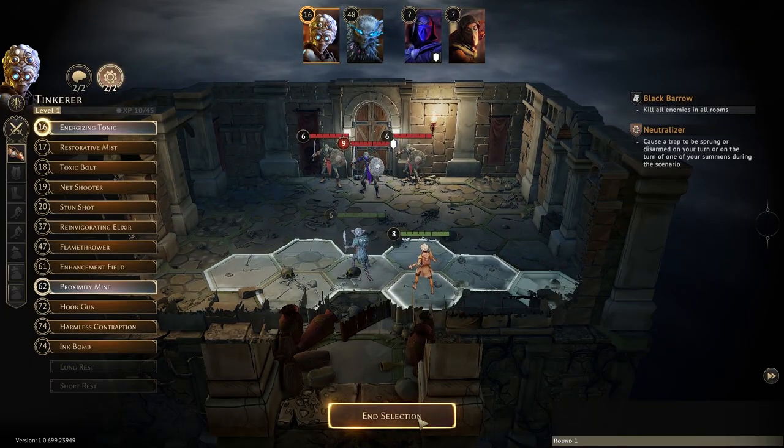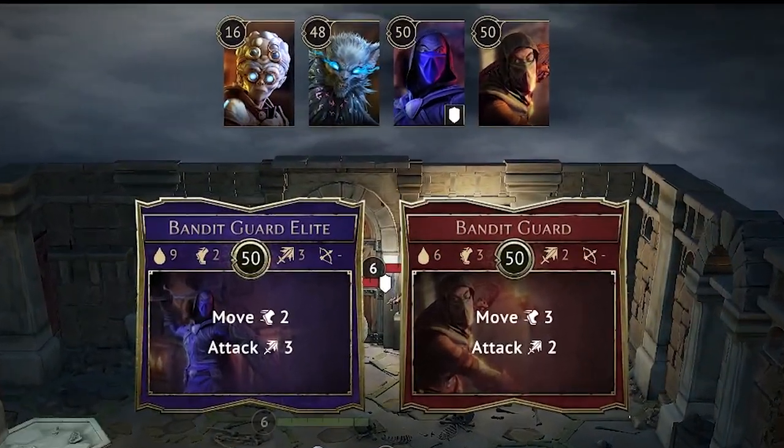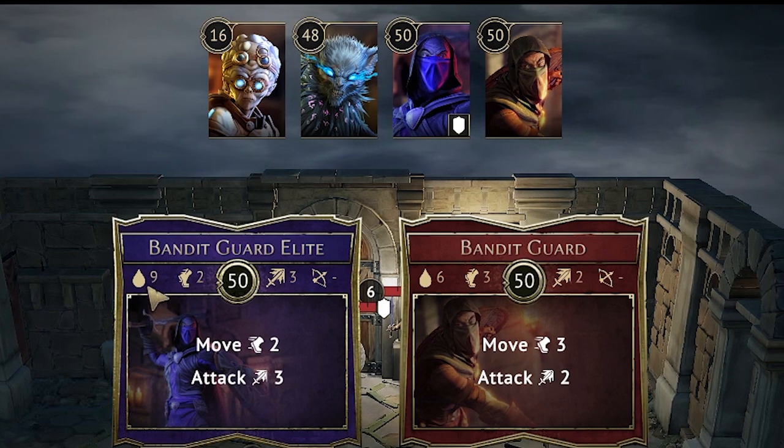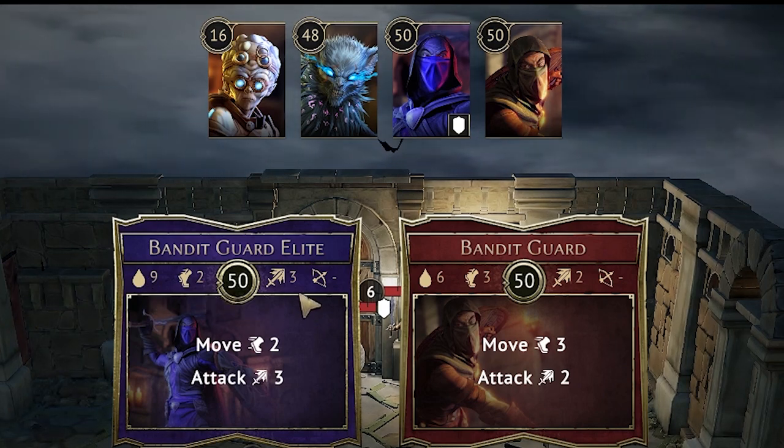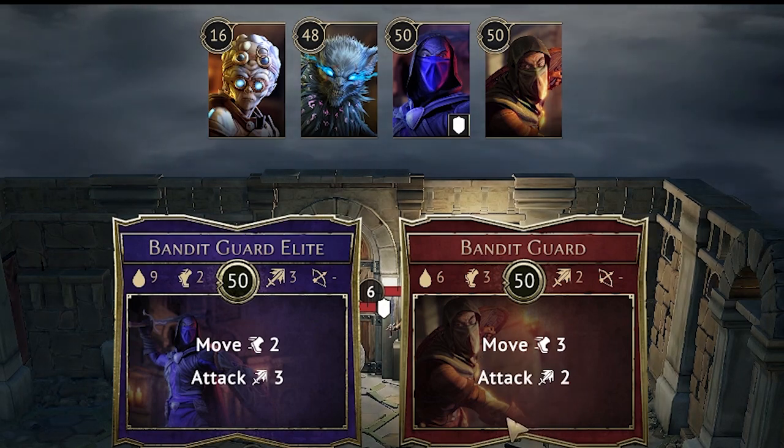When you are ready you can start the round and the monster ability cards are drawn. Here you can see what the monsters are going to be doing this turn, including their initiative as well as their actions. You don't need to worry about the monsters' base stats because everything is calculated automatically and what you see on the card is what they're going to do.